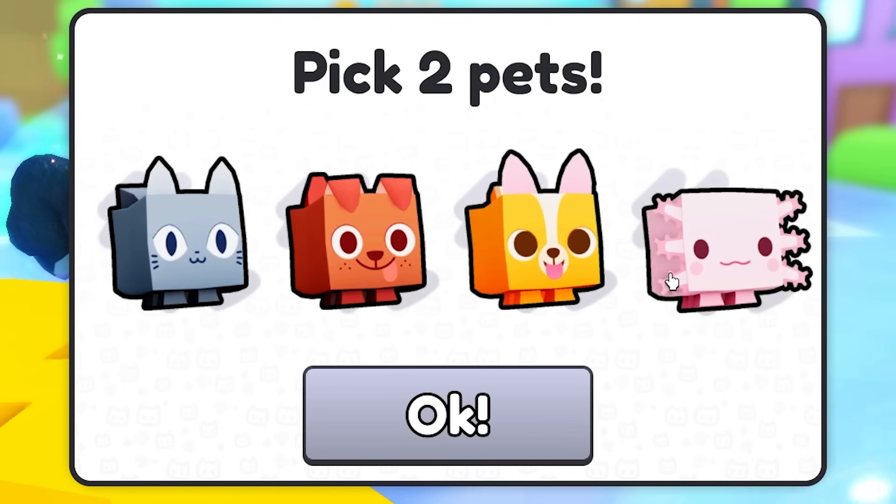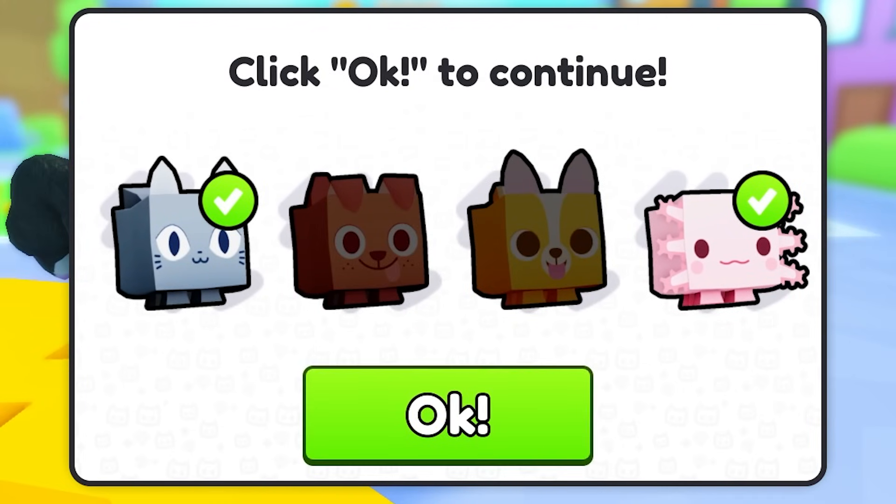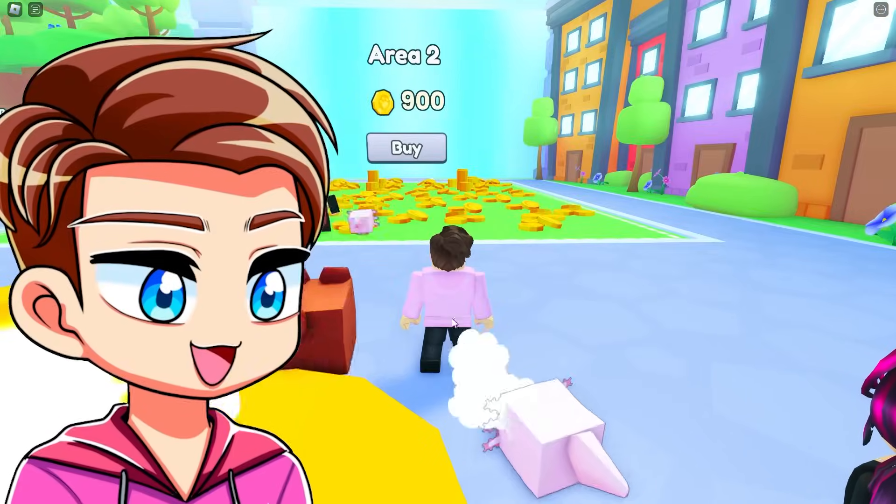Oh my gosh, we're in! Pick two pets: Axolotl and Cat. That's exactly — actually no, I kind of want a dog. Axolotl and dog.